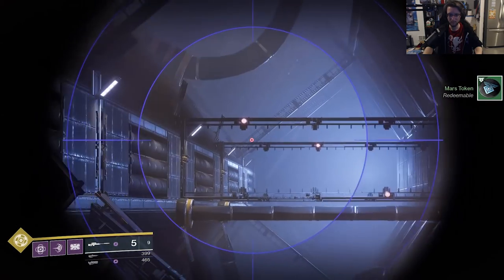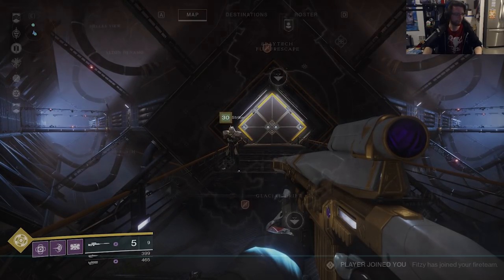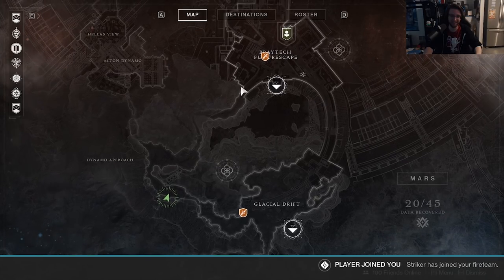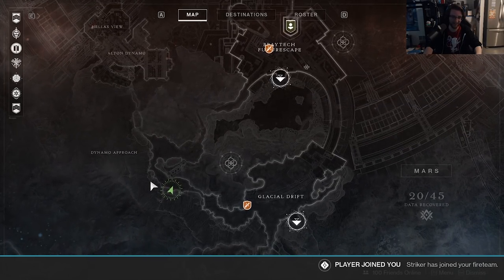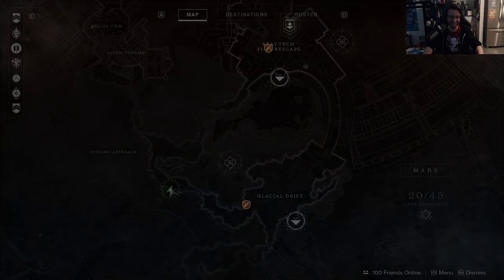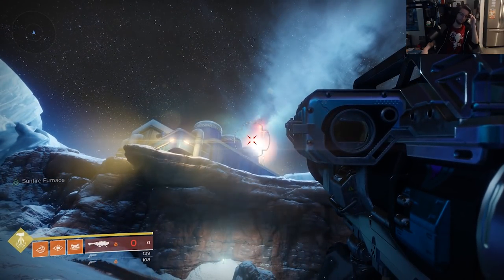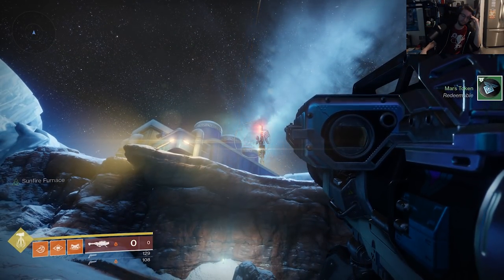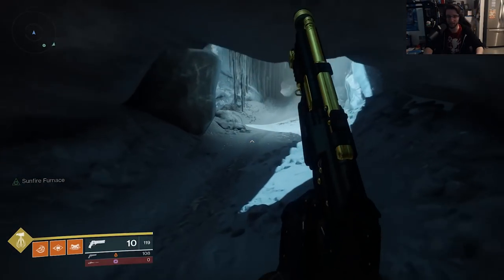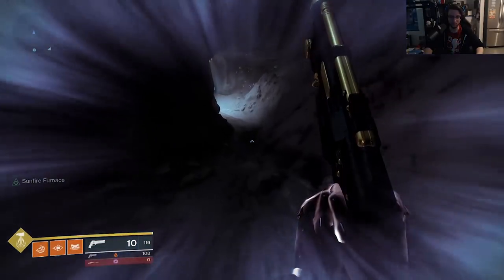Fast travel back to Braytech and head towards Alton Dynamo. There are 2 memories in the Dynamo approach. The first is on the satellite tower on the cliff — you cannot climb up there, you have to shoot it from below; it's a solar memory. You can rocket it or snipe it. After that, head into Alton Dynamo via the Ice Cave. Number 34 will be in the Ice Cave about halfway through — just look behind you as you run through the cave.